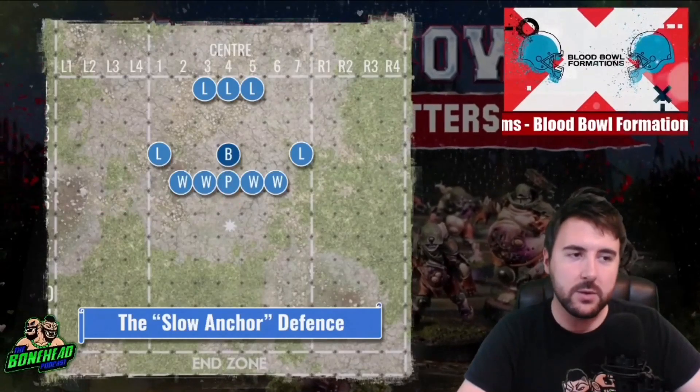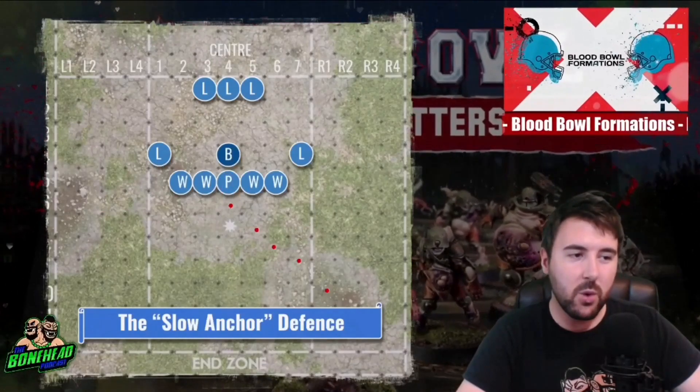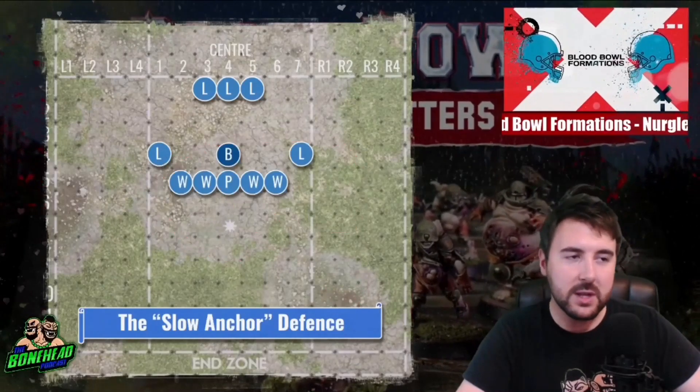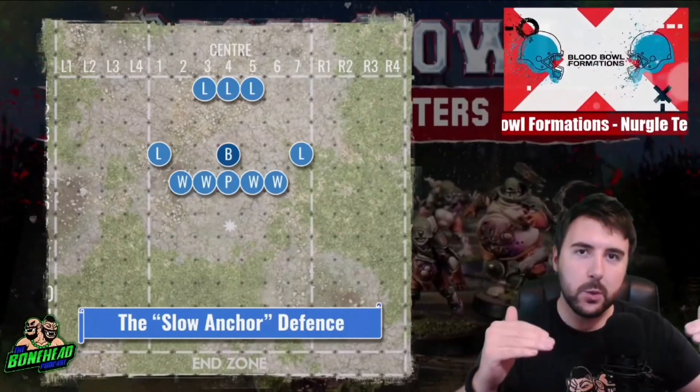That's one of your players used as a tempo play. Then you've got a contingent of Strength 4 players — these can individually tank any situation. They take out a lineman and follow up. They end up anywhere here — you're going to have a 2-die block against them next turn. You are going to be 2-die blitzing wherever. And then you've got the Pestigore in the backfield — 6 squares of movement is going to cover almost everything. So set 1 square back — it gives you extra time to close in on the opponent.